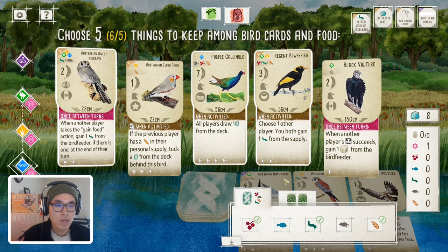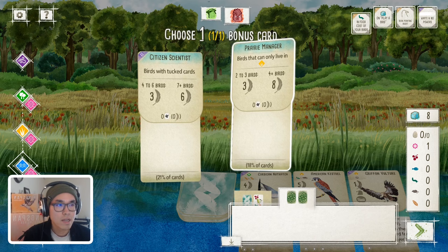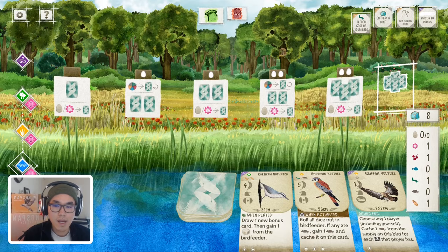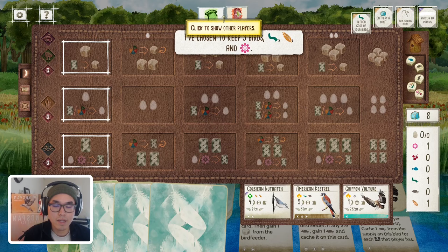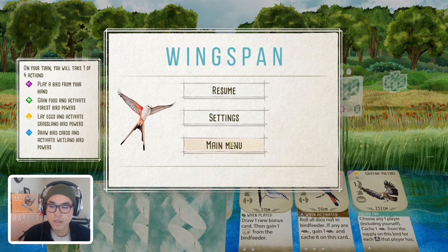Bonus card: Citizen Scientist is always a tricky one — it's tempting, but it's hard to score. So I'm lightly going with the Prairie Manager here. I think that's a reasonable start with two food and a nectar. I'm likely going to gain three food from the Nightjar, so playing the Galinule isn't really a problem. I think that's a good keep here. Let me know what you think of the pick — I think this hand is pretty straightforward, and the Galinule is up to personal taste. All right, let's take a look at a second set of hands.